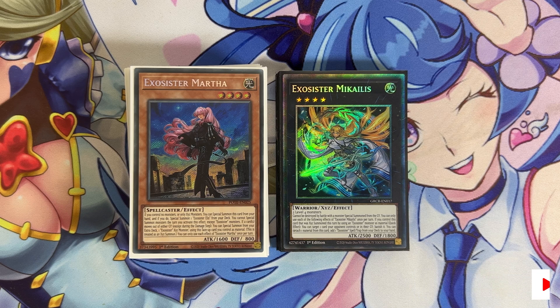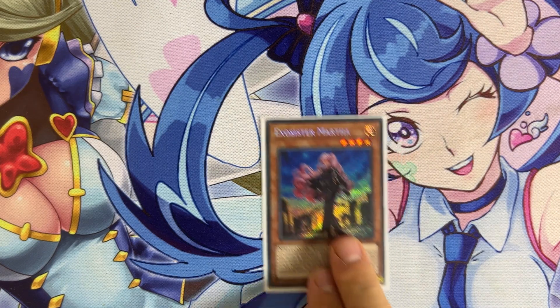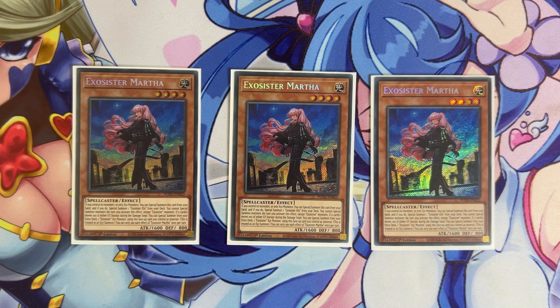Starting off with the Exosisters monsters, we have three copies of the new monster: three copies of Exosister Martha. This card makes the deck — it's the one-card combo that the deck desperately needed. Before, in order for the deck to do anything without combining two or more cards, it was basically relying fully on your opponent to move a card from the graveyard. It was a play you could only do during your opponent's turn by chaining a trap or a quick play.